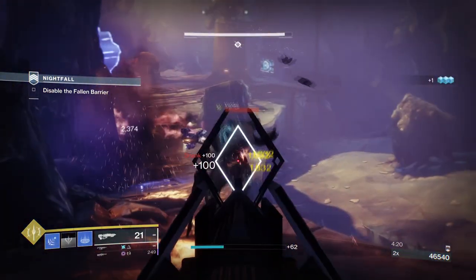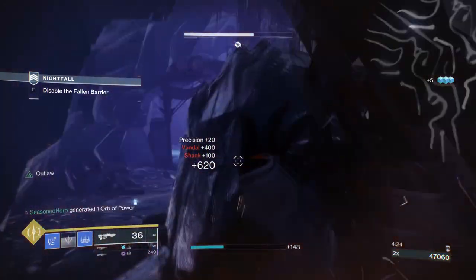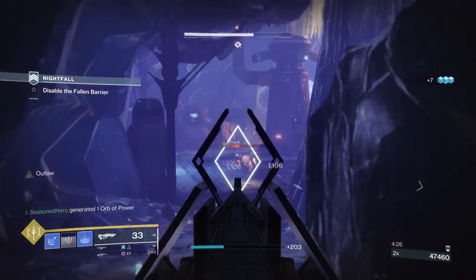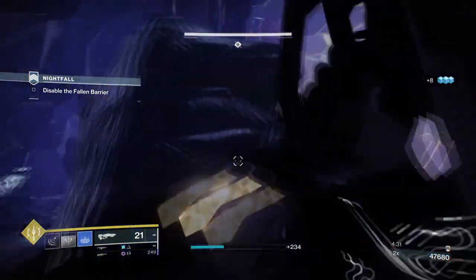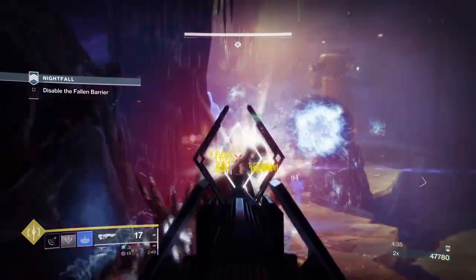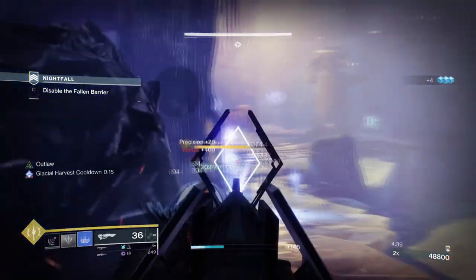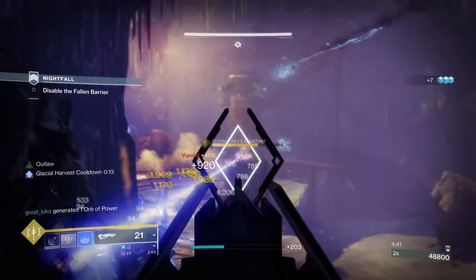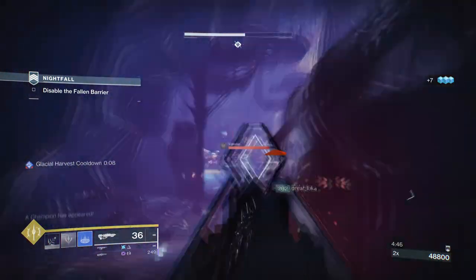With this setup, you'll be able to freeze targets easily with a stasis turret, apply SIVA damage easier, have increased kinetic damage, apply Firefly and a slow effect upon triggering Chromatic Fire, apply a debuff and weakening effect on targets, and also get ability energy back faster thanks to the shards you'll be creating. If Destiny had the ability to enhance exotic weapons with even more bonuses, this is what it would look like.